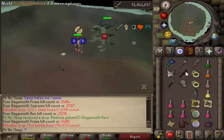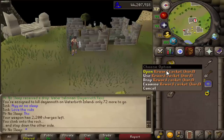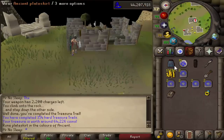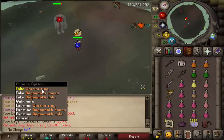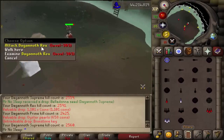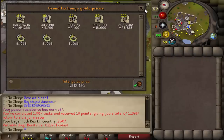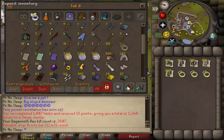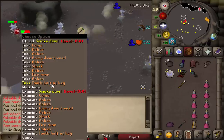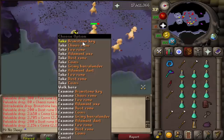You know what's not great? Dagannoth Kings. Look at all these drops but nothing of value — we got a Seercull, which I don't even know why that still exists. And then the Warrior Ring, which has the same drop rate as the Berserker Ring, but the Berserker is about 50 times the price of the Warrior Ring. You're really only going to have a good DK task if you get an Archer's Ring, a Berserker Ring, or even a Seers Ring. The noted bones always make for some profit though, so it's not too bad.